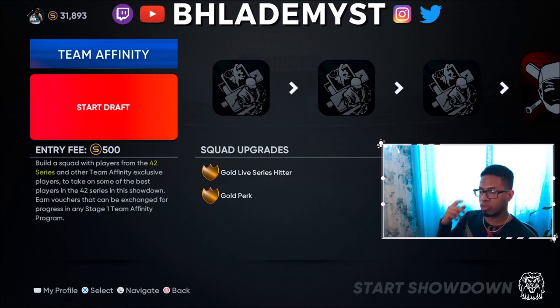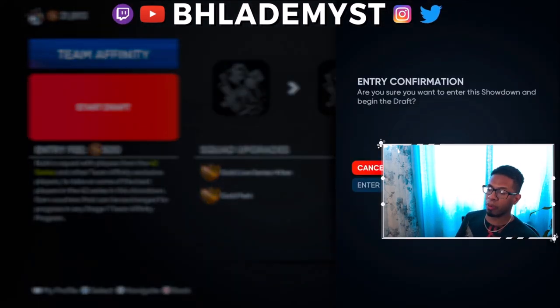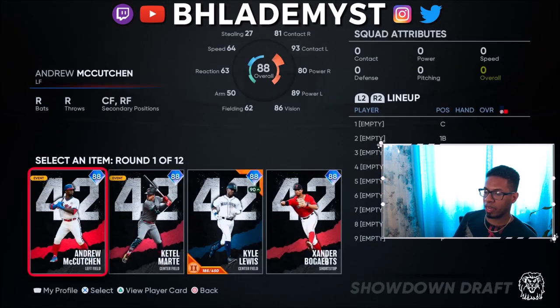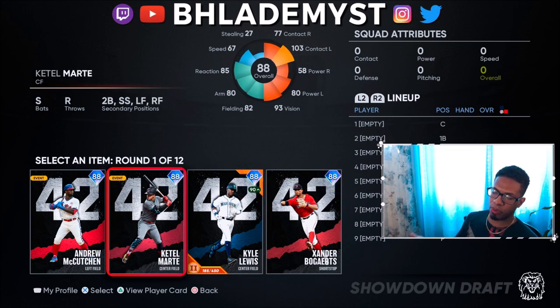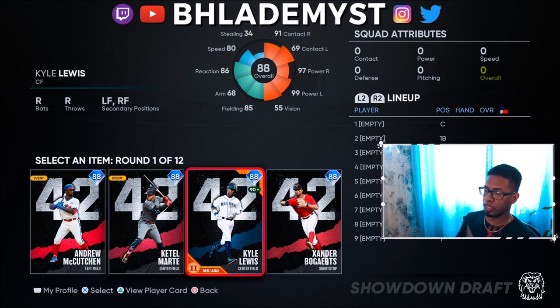When drafting, keep in mind that players with gold cards might appear twice. For example, Katel Marty — I'm positive he has a gold live series card — so if you draft the diamond version of Katel Marty, he has the ability to pop up later as the gold version. You cannot have two of the same player in your lineup, so do not waste that pick on the gold version when you already have the diamond.